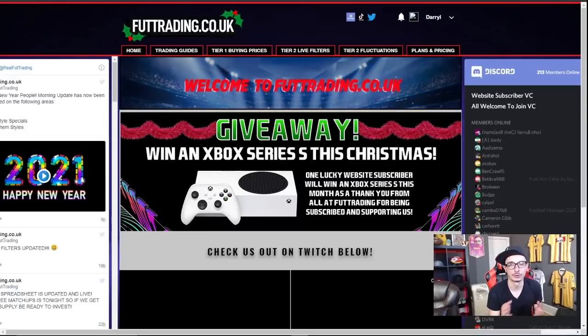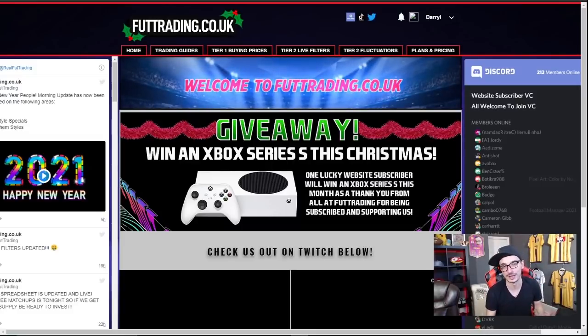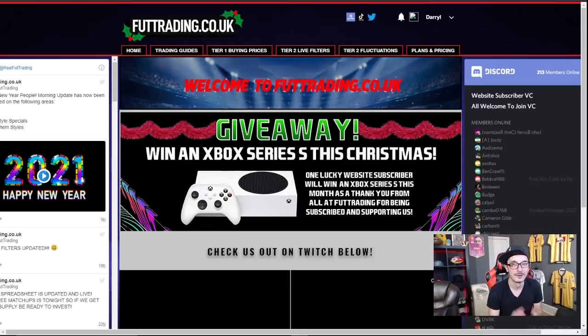Before we get into this video I want to talk about foottrading.co.uk — a website run by myself and V273 where we help you make millions of coins on FIFA every single month. I know I talk about it a lot, but the reason is the website allows us both to be full-time. 10 pounds a month gets you access to tier one, which gives you buying and selling prices for silver cards, special cards, icons, and Thursday flips.